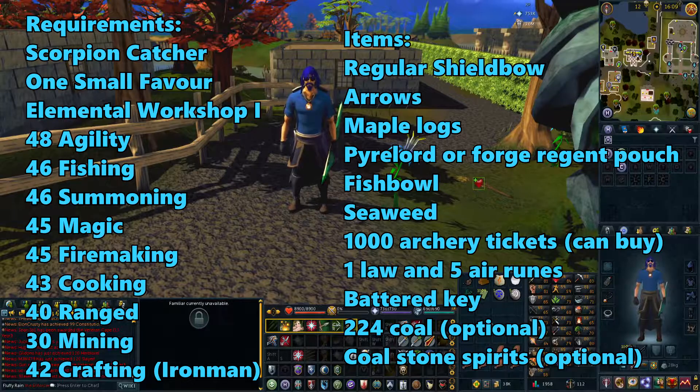For your skills, you'll need 48 Agility, 46 Fishing, 46 Summoning, 45 Magic, 45 Fire Making, 43 Cooking, 40 Range, and 30 Mining. If you're on Iron Man, you'll need 42 Crafting, but that's only to make a fishbowl. You can get that as a drop from monsters like Water Fiends, so you may not even need that level.